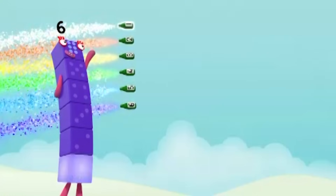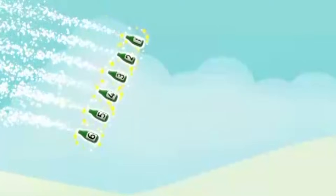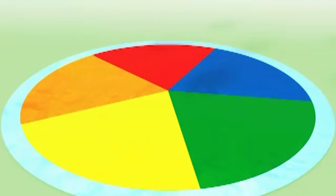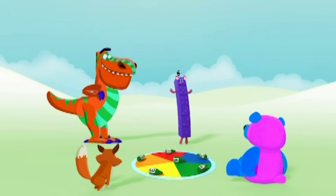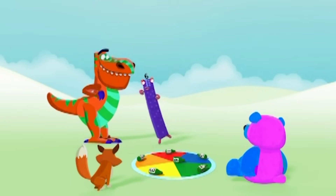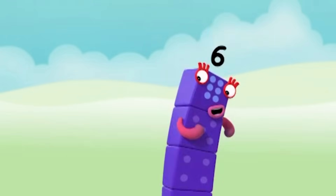One, two, three, four, five, six. You can count on us with another box. Six is my name. Let's play a game. And this game goes like this. Six green bottles lying on the ground. Six green bottles lying on the ground.